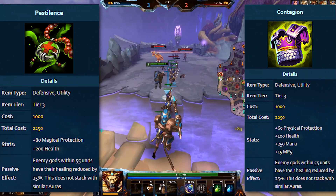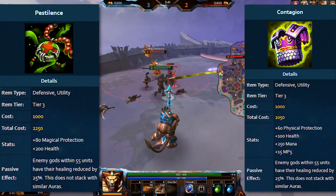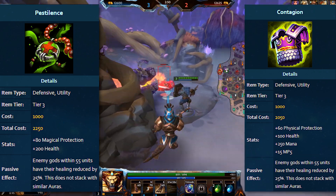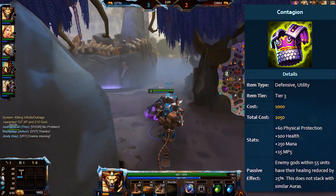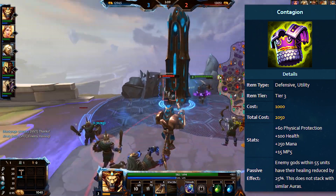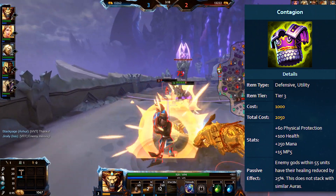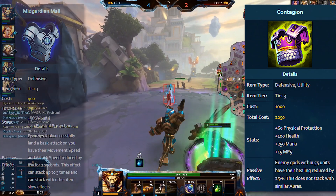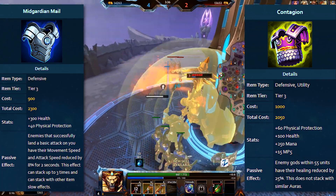Stat-wise, when you put Contagion next to Pestilence, it looks a little bit weaker because it has 60 physical protection versus the 80 magical protection on Pestilence, and 100 health versus the 200 health on Pestilence, and you only pay 200 more for Pestilence. Where it offsets that is the mana and MP5, which makes early laning a bit nicer. But it's misleading to compare it directly to Pestilence because one is physical defense and one is magical defense. In the physical department, this item actually looks a lot stronger — typical physical defense items from the same tree, like Hide of the Nemean Lion, have a higher price tag and 70 physical protection with no health.